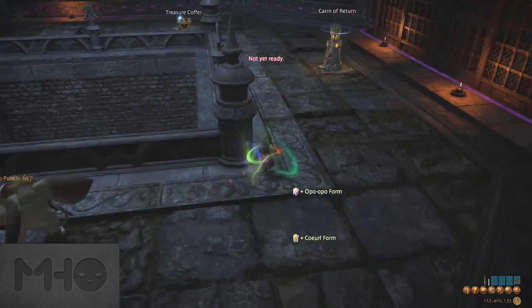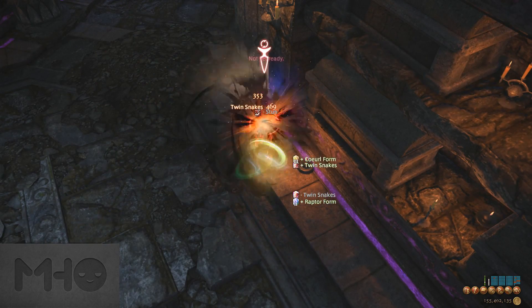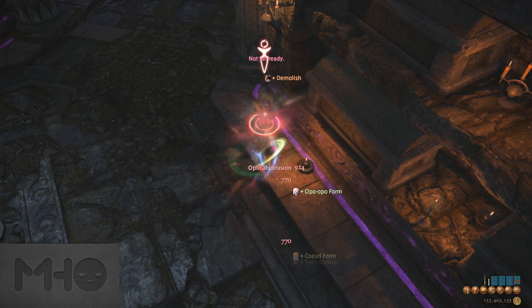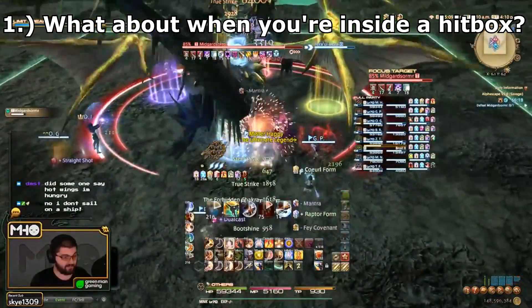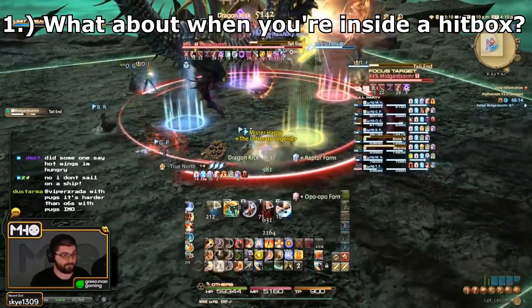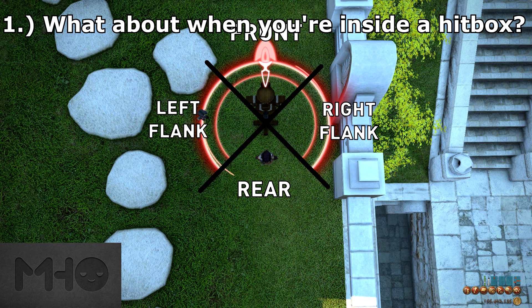Now those are kind of the bare-bone basics I wanted to hit on in this video. I received a few suggestions when this was brought up on my Twitch livestream, so I want to make the video a little longer to cover some follow-up questions. The first one I got was: what about if you're deep inside the hitbox on larger enemies — is it still going to work for positionals? And positionals work the same inside the hitbox. As long as your orientation around the hitbox is correct, being deeper inside the hitbox will yield the same results.